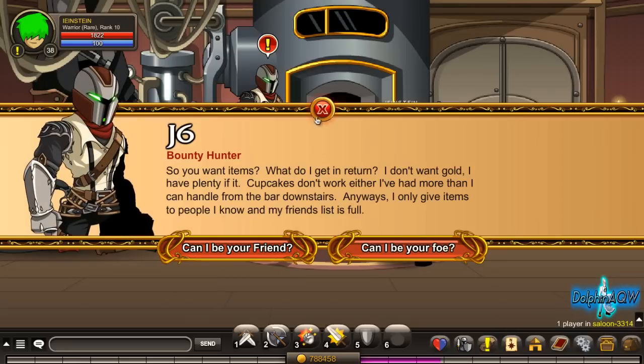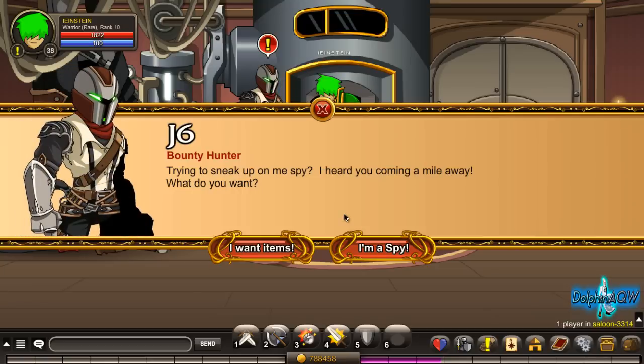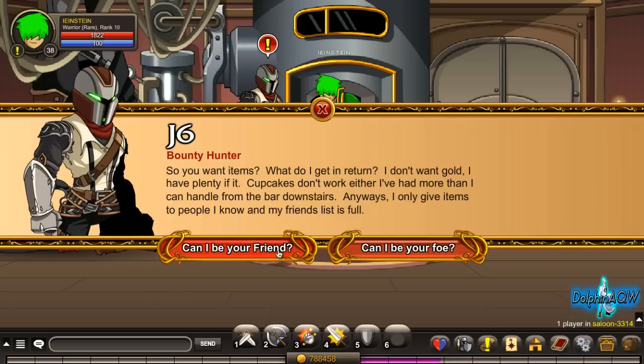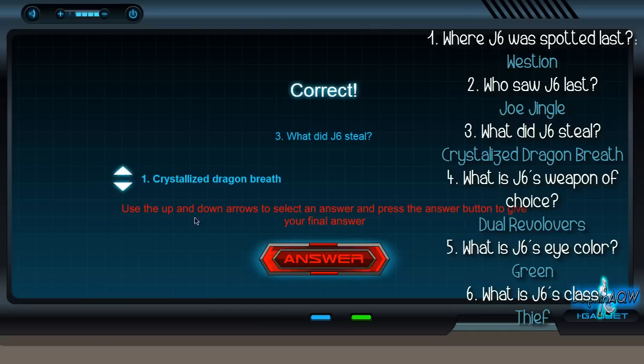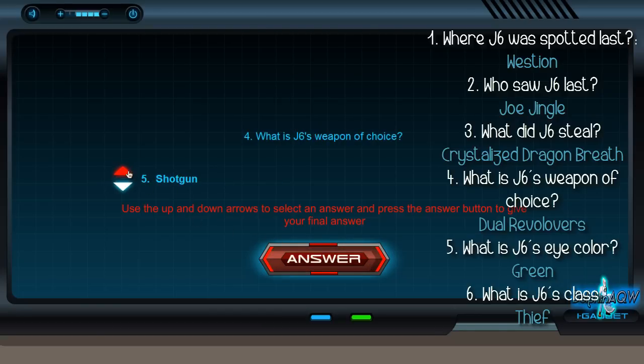Click 'I want items.' If you click 'I must buy,' he will kill you. Click 'I want the items,' then 'Can I be your friend,' then take the quiz. For question one, the answer is — I'm not sure of the pronunciation. Question two is 'Joe Jingle.' Question three is 'Crystallized Dragon Breath.' Question four, he likes 'Dweller Revolvers.' Question five, his eyes are green. Question six is 'Thief.'